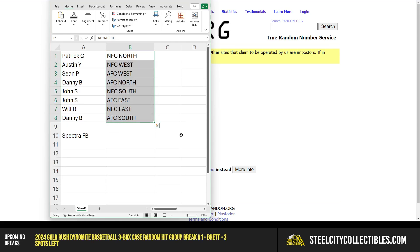All right, we got Patrick with the NFC North, Austin with the NFC West, Sean AFC West, Danny AFC North, John NFC South, Will NFC East, and Danny AFC South.